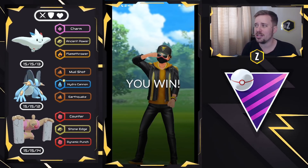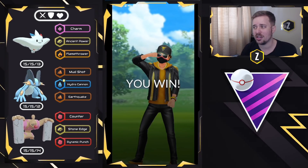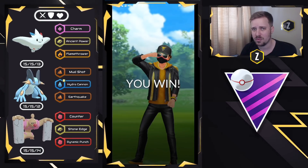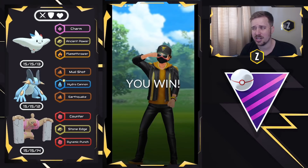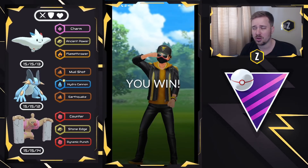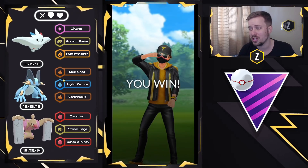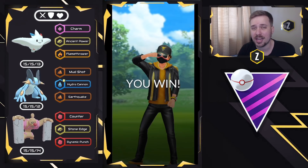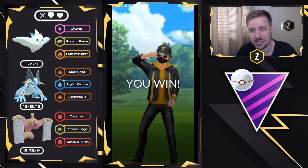As you guys can see, this team is pretty strong against all accessible Pokemon in the meta. If you guys don't have Conkeldurr, use Machamp with Rock Slide, or give it Legacy Stone Edge — Shadow versions also work. Overall, a really strong and fun team to use against the meta we see in Master League Premier Cup Classic. Like always, thank you for watching and I'll see you in the next one.